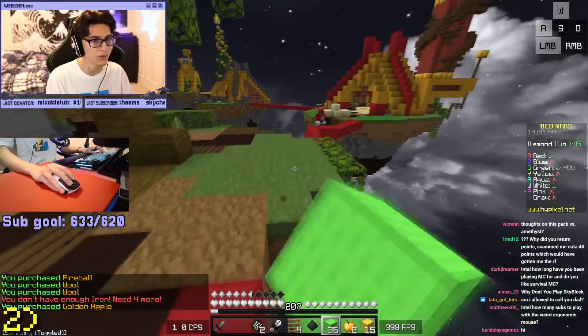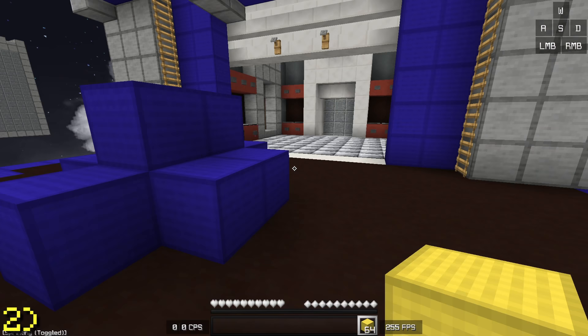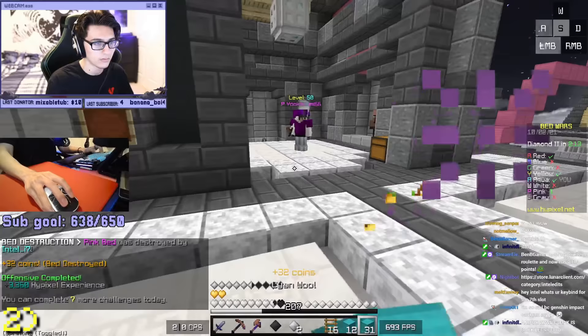Block trapping players is an insanely useful way to combo them and to kill them when you're at low HP. One of my favorite ways to do this recently is by extending blocks from their bed defense, and then placing another block right next to the blocks that you just placed, creating a corner. This can be really useful to combo other players.